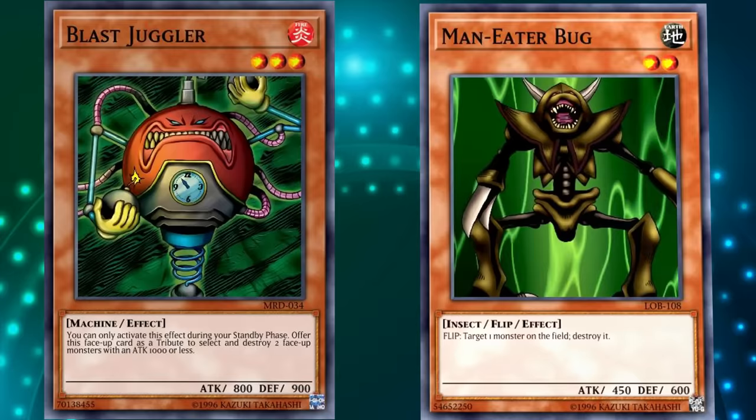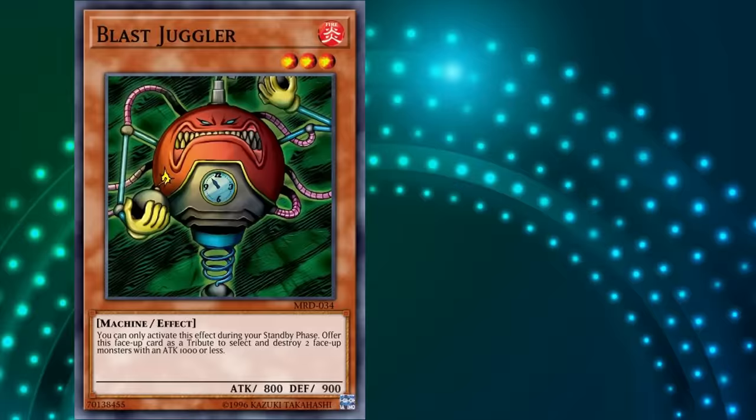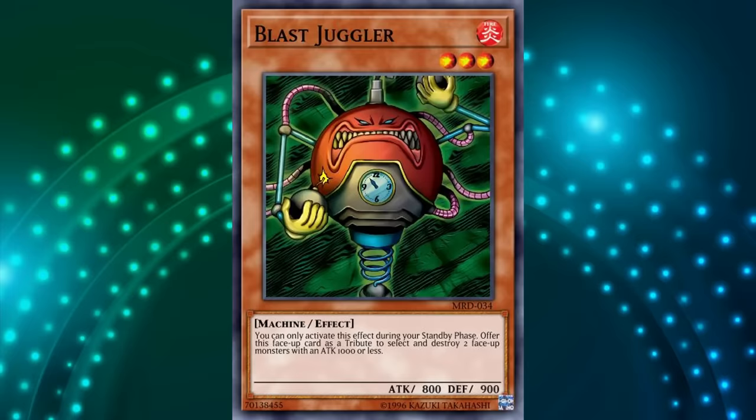There were other monsters which could actually destroy other monsters at the time, with Man-Eater Bug probably one of the most famous examples. So I guess they thought the effect on a monster would be too strong, so they heavily limited it with Blast Juggler. Although they went kind of crazy with the spell and trap cards, because Dark Hole and Raigeki saw play all the way into the modern era, only really falling out of favor when Lightning Storm was printed.